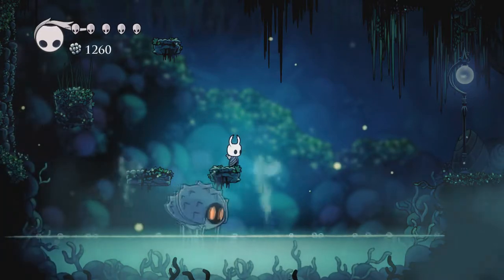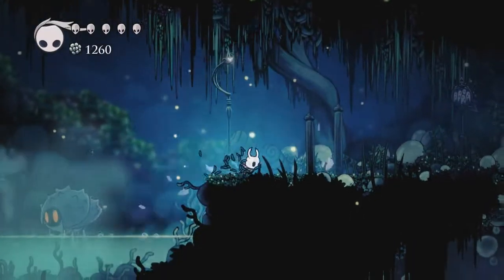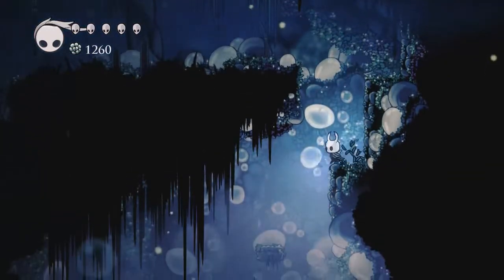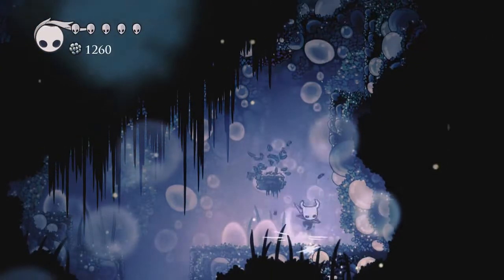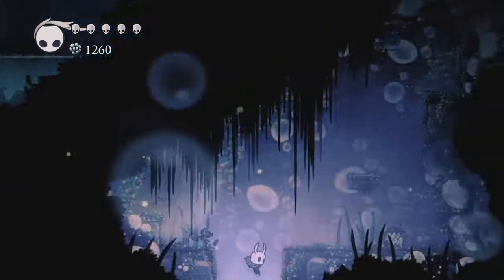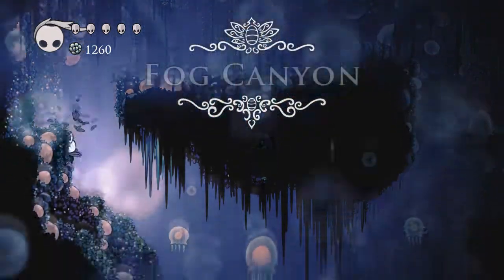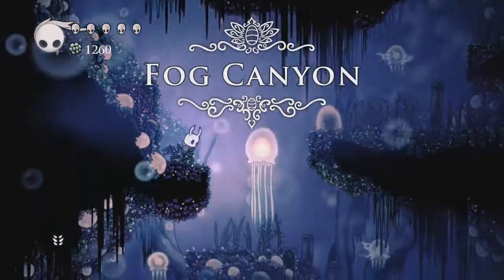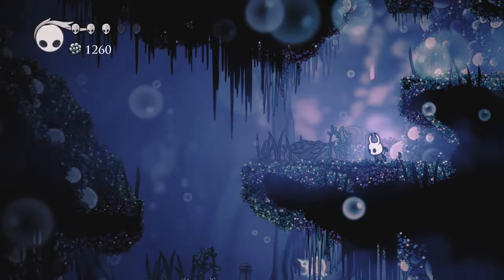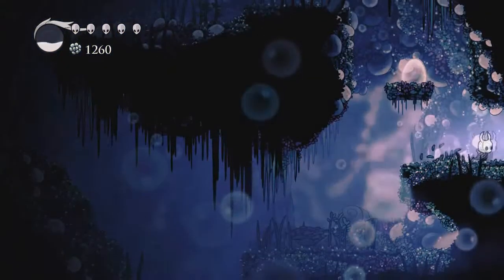I think I'm just supposed to bounce off you — like this. Yeah, I can't even hurt this guy, so it's not like you can just kill him by accident. Look at all the bubbles. Fog Canyon! Whoa! Did I take two damage from this one guy? That hurt!